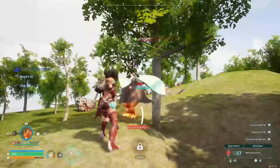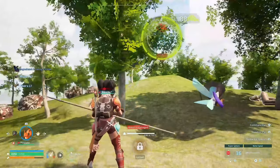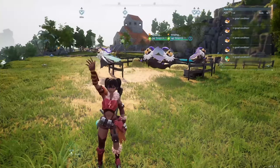Sometimes if you're lucky you'll get one glitch out on you — you can just run behind it, damage it, and then throw your ball at it and catch it that way.